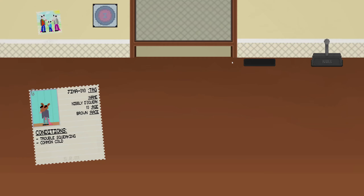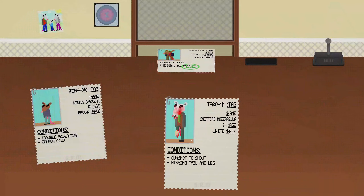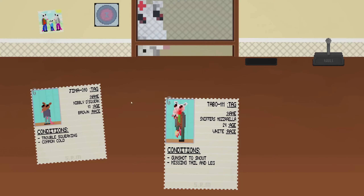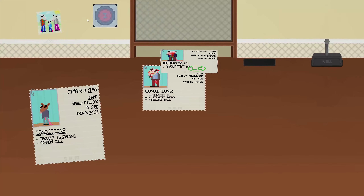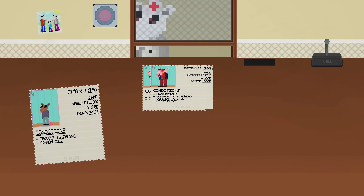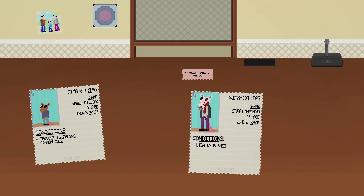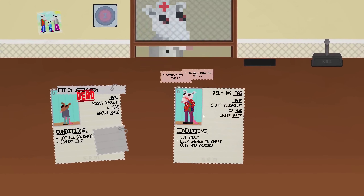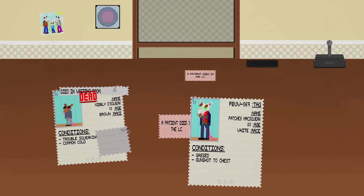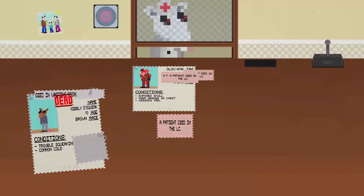So yeah, at this point you just submit everybody. Funnily enough, when patient documents are generating for children mice, they are just using an overwritten version of the adult patients' symptoms. That change only happens once it snaps to wartime. As a result, this mouse can actually die — that mouse can die because it's using adult patients, and them dying doesn't start until wartime. So yeah, this kid died from trouble squeaking and the common cold.